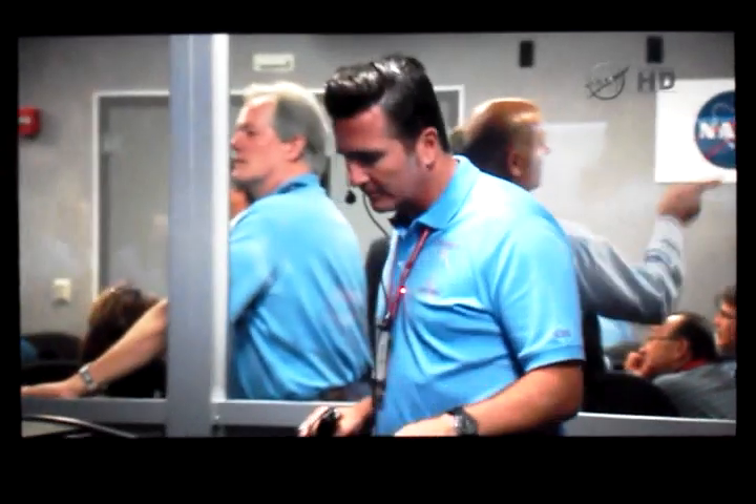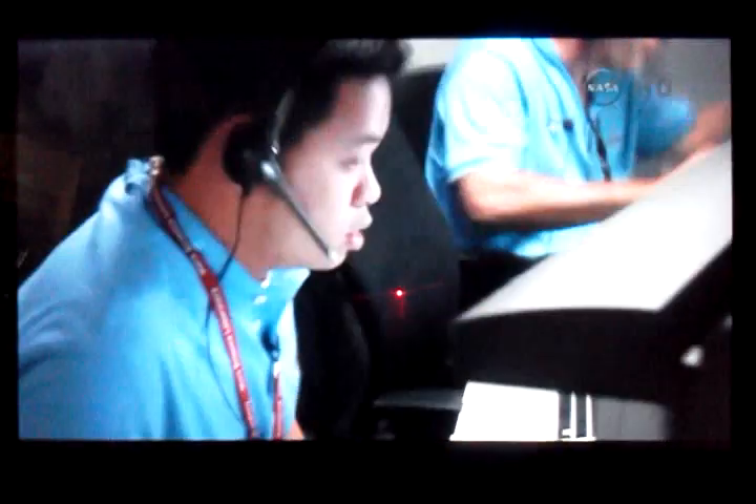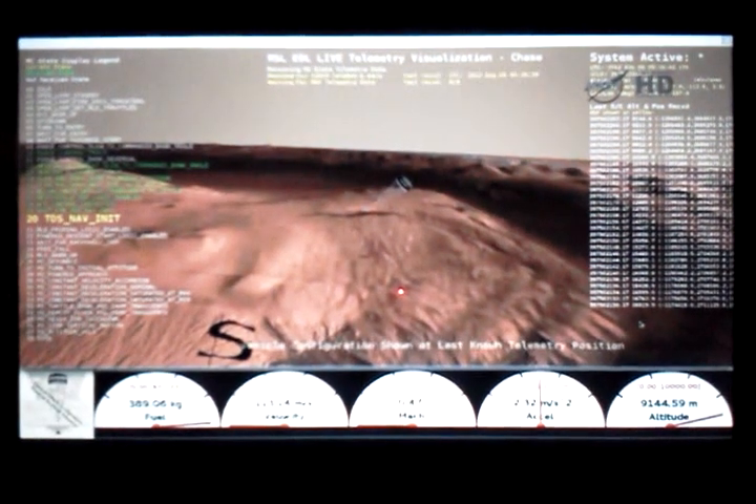Dynamics phase. Risk mode is nominal. We're at 9 kilometers and descending. Valid range. Air filter converged with a velocity cranking to 0.2. We've acquired the ground with the radar. We have put up 8 kilometers.